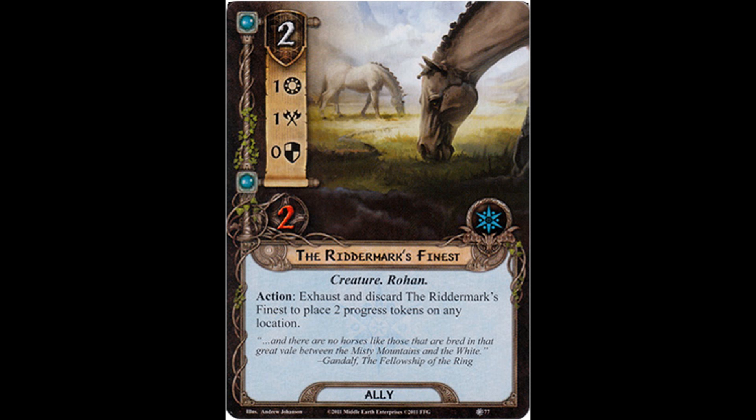What I find myself doing more often than not is just questing with him for one. I don't use his ability that often because I tend to want the willpower more than I want to pop a location. That's dependent on the quest or location you're trying to pop. I think it's a great card. Rohan's sort of sub-theme is allies leaving play and doing something to a location, so it fits very nicely within that particular theme. So good card. I mean, it's in my deck, I use it. It's not particularly flashy. It can be useful in a pinch. I hate that you have to exhaust it. I wish you could just discard it from play after questing, but if you know you need to get rid of a location, you're basically paying two resources for two progress points.